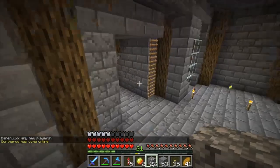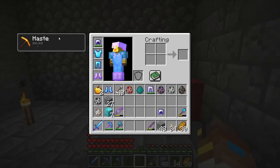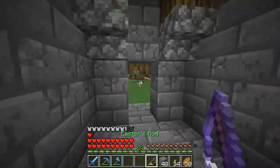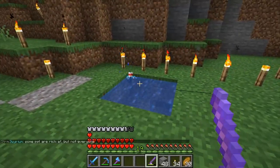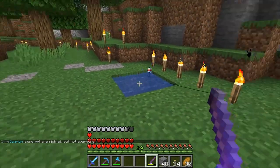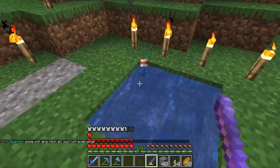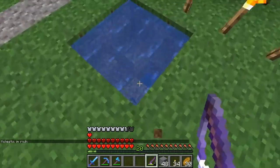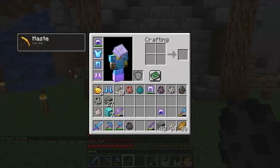Next up, one of my personal favorites: the Easter rod. The Easter rod is actually used to fish spawn eggs, believe it or not, which is really useful on New Wind because the spawn rates aren't the best. Let's just wait until I eventually catch an egg to see what we get — that time I got a silverfish, but you can get anything.